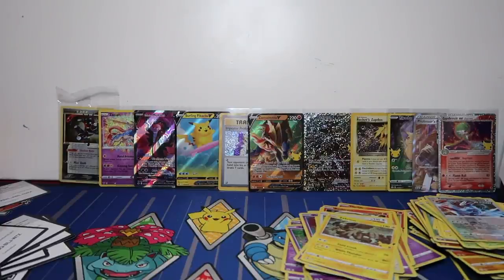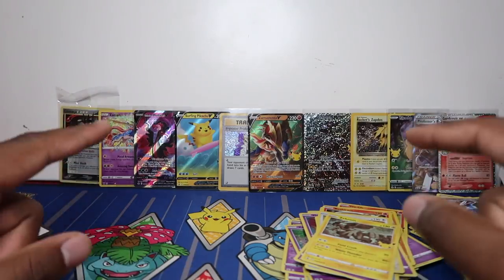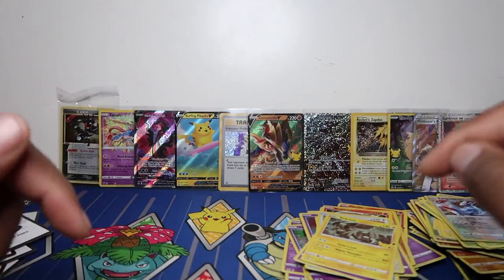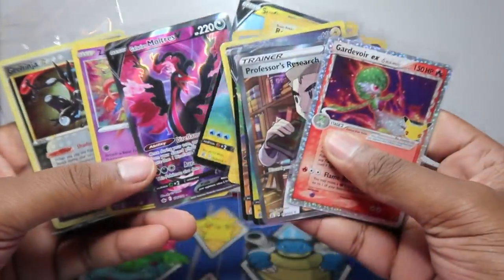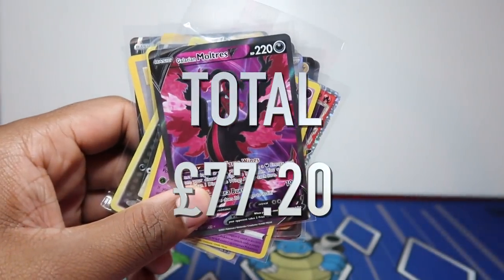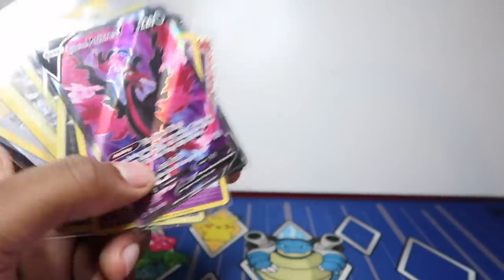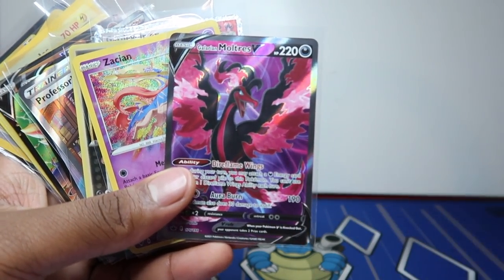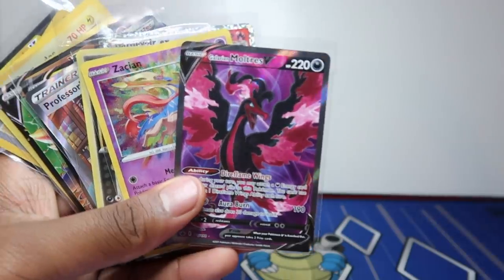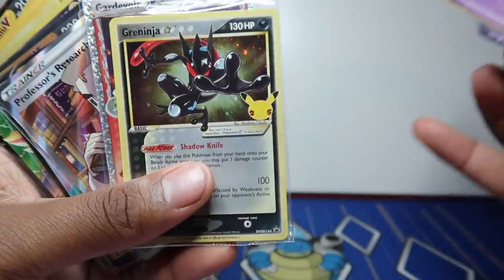Today's date is 14th of October — I'm gonna upload it the same day because it's a great video idea. So boom guys — the total value of all the pulls we managed to pull in this video from one single ETB is 77 pounds and 20 pence. Retail value is 52 pounds 50, so we're about 25 pounds above. What saved us was the Galarian Moltres — worth 25 pounds on its own. Without it we would have broken even, especially factoring in the promo.